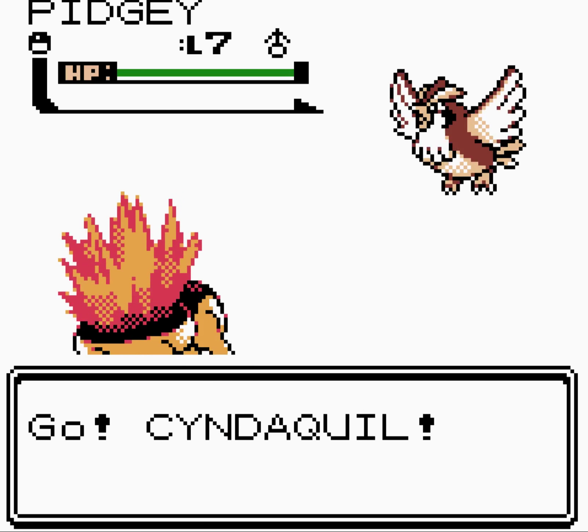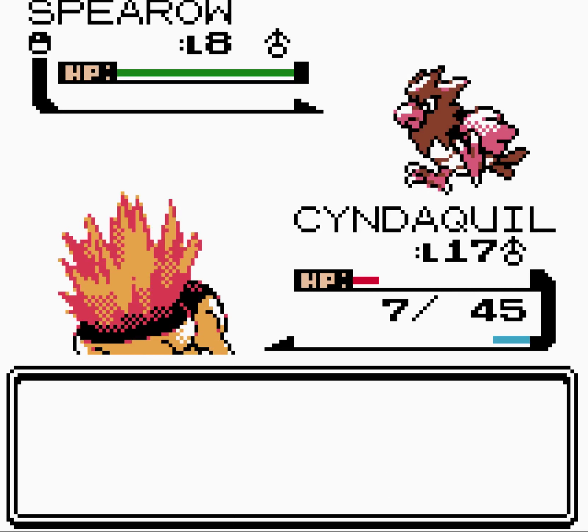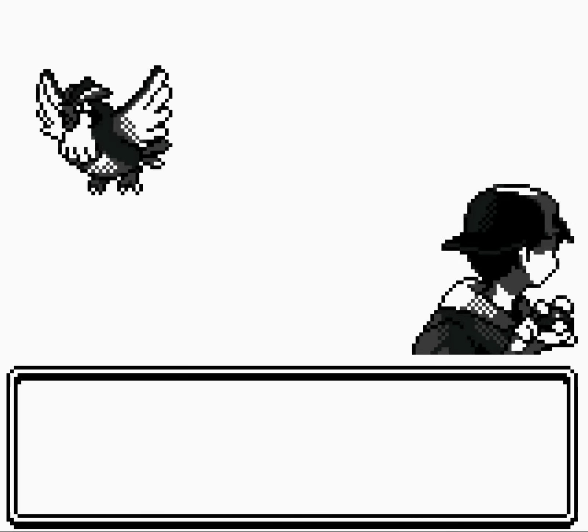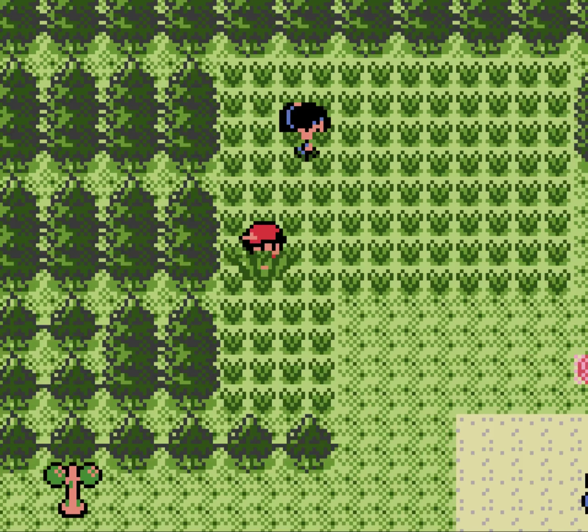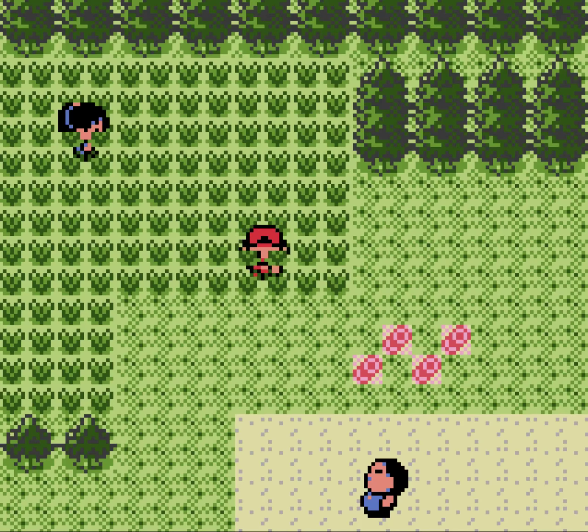We catch ourselves a Growlithe, the Puppy Pokémon. It'd be nice to use Growlithe, but we already have a fire type in Cyndaquil and Cyndaquil is sticking with us, so no luck there.